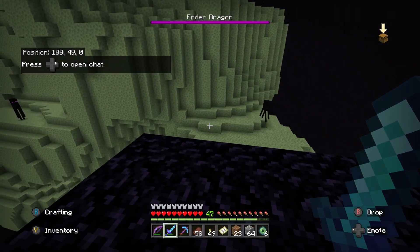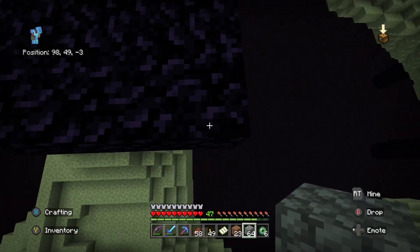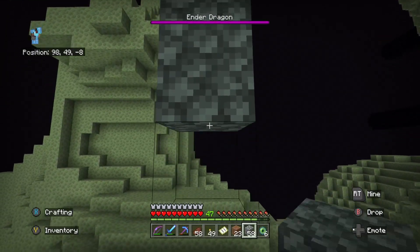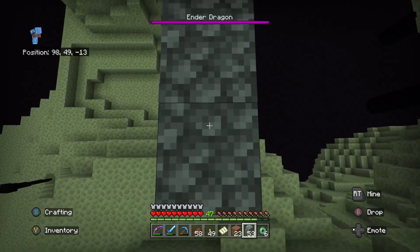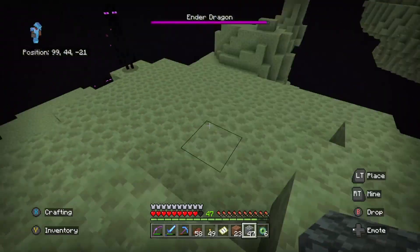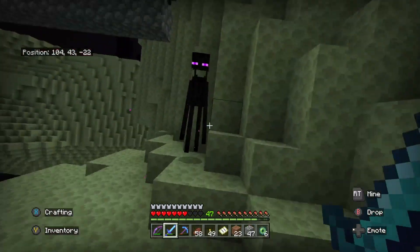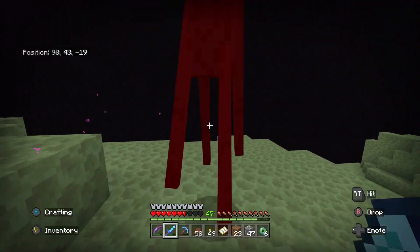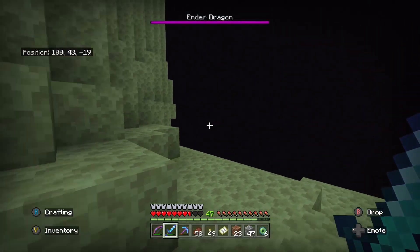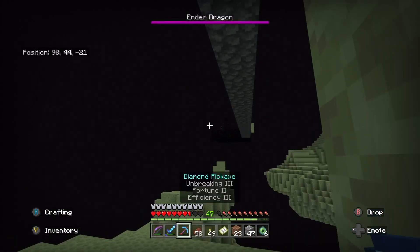I can't believe a silverfish freaking spawned next to us. Alright, we got all the Endermen just hanging out. Let's do this smart. Carefully. I hear the Ender Dragon. Oh yep, that's what I was afraid of, but thankfully we're already on a platform. Okay, this is not good. Holy crap — thank goodness we got food. Can you buzz off, please? I'm trying to do something.